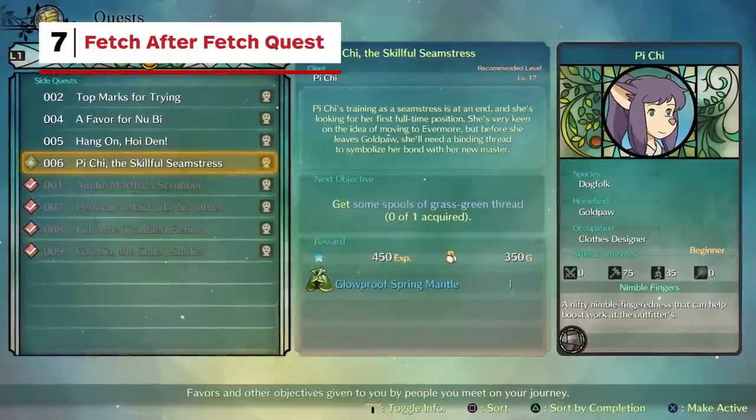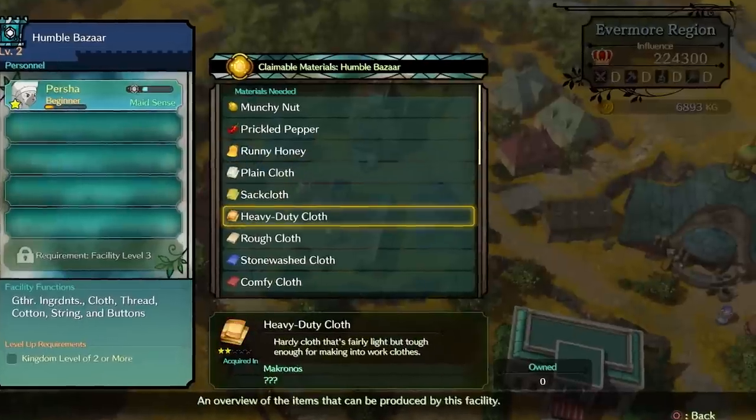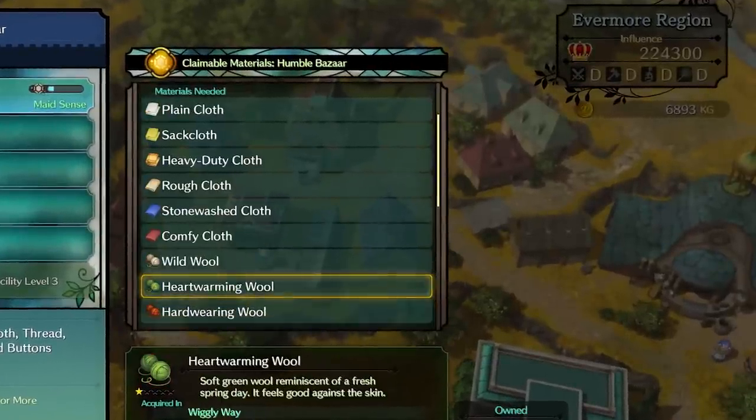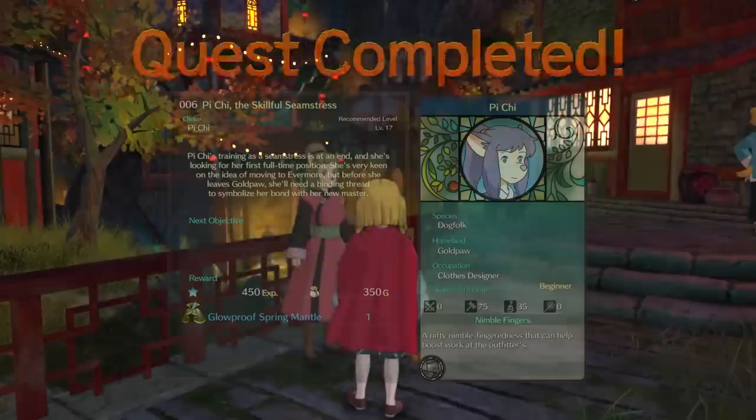Don't fret if you've never heard of an item needed to complete a side quest — it may be that you simply can't find it until you've already completed a different side quest. Check your facilities at Evermore, and if the material you need can't be gathered there, consider continuing on your journey and you'll happen across the item eventually.